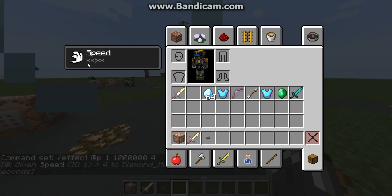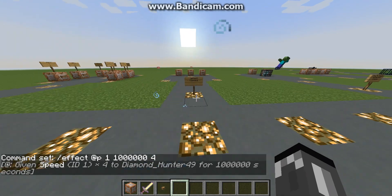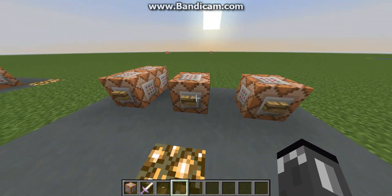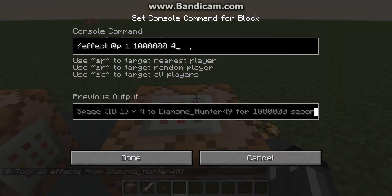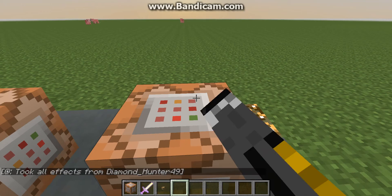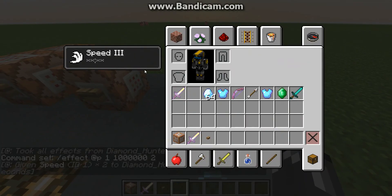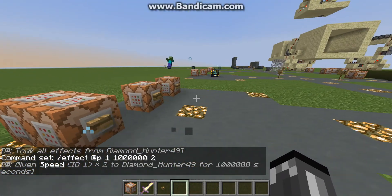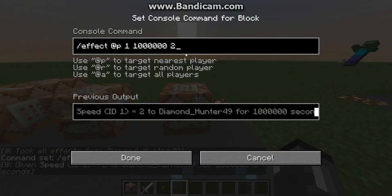It shows as unlimited because it pretty much is, unless you play a ton, which you most likely don't. So if I switch this to 2, it'll give me speed 3, and I'll just prove it to you — speed 3, but I have 2 in there. That's a little bit weird, but whatever.